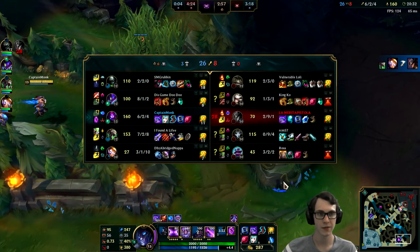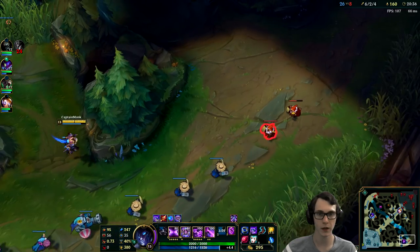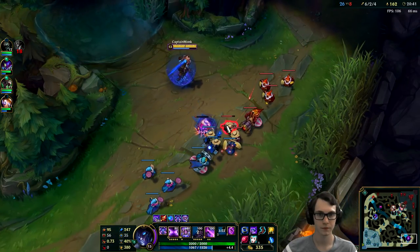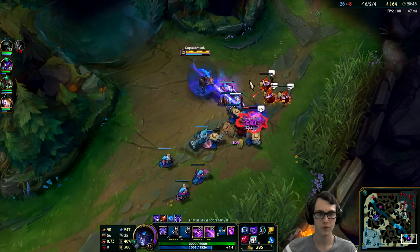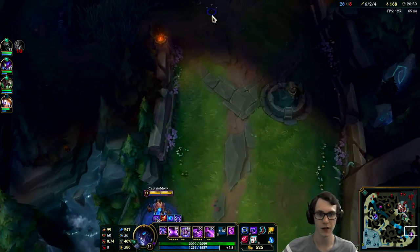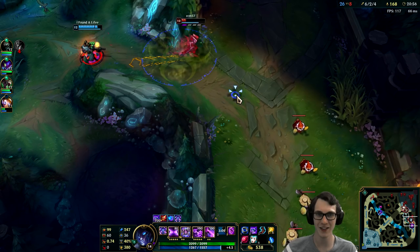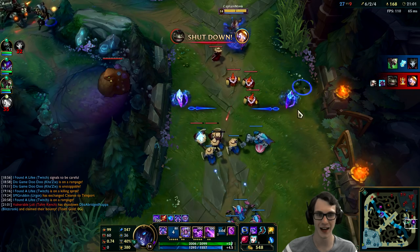There we go. My team is just pushing down mid — they don't really need to be this aggressive towards the win, but there's no reason not to either. The farm just comes to you naturally now once you have a good amount of AP for your Malefic Visions. Oh, this Jhin is getting caught out. Twitch might find the kill here immediately — and there it is. It's just a matter of when he's going to do that.